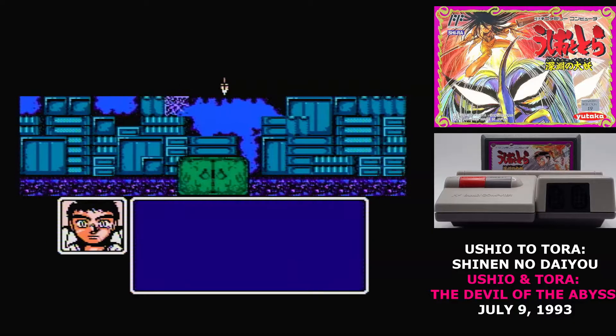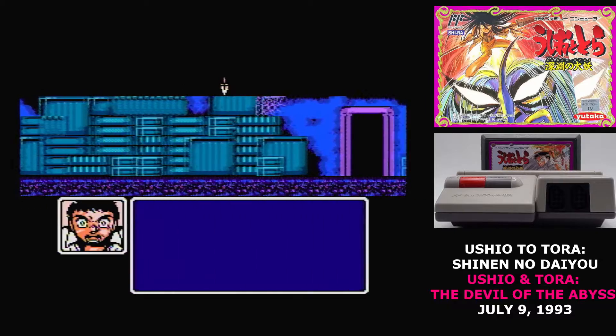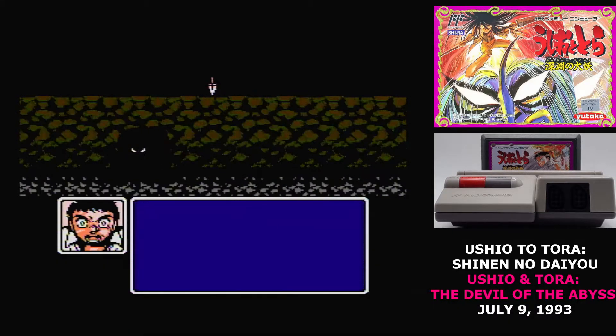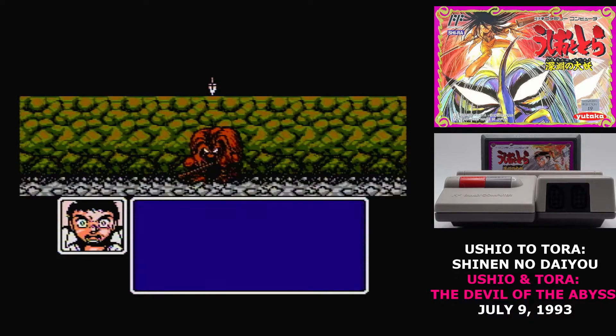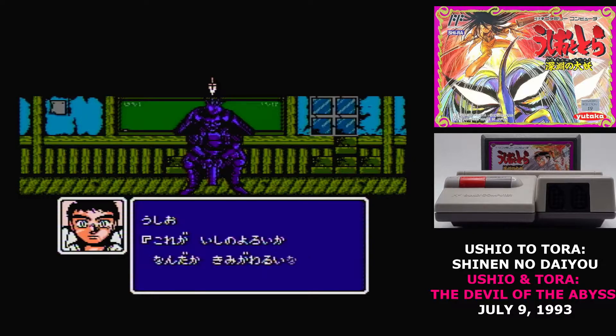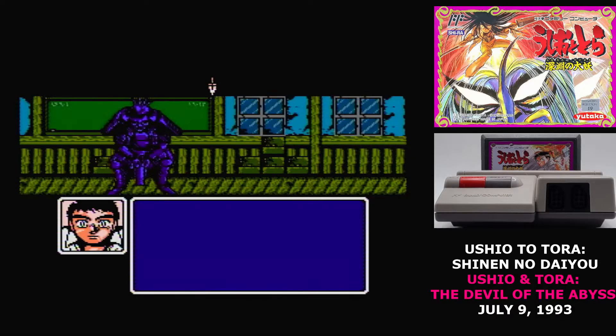The plot of the Famicom game Ushio to Tora follows the plot of the comic pretty closely. It's actually an episodic RPG, so each chapter essentially adapts one story. In the first chapter, Ushio frees Tora and then has to defeat an evil statue that was brought to his school.